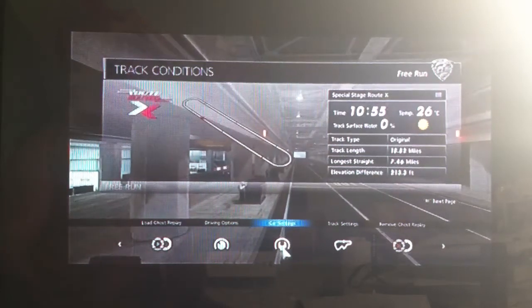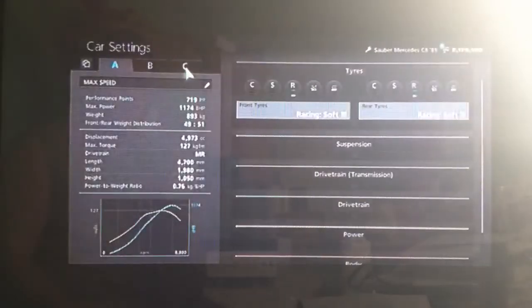Hi again guys, it's another Gran Turismo 6 tuning video for you today, and this time it's for a very popular Le Mans car, the Mercedes Sauber C9, the 1989 Le Mans winner.